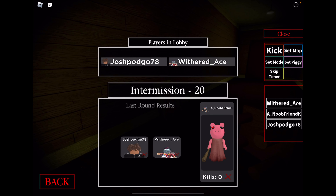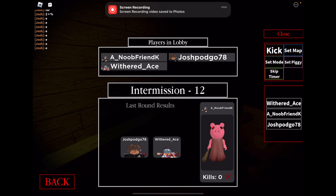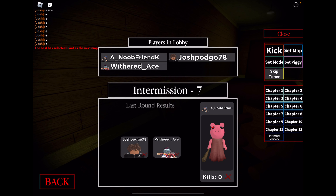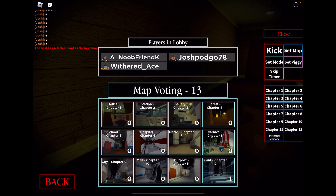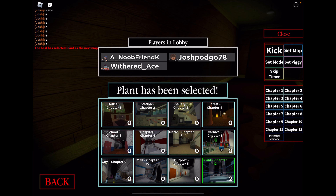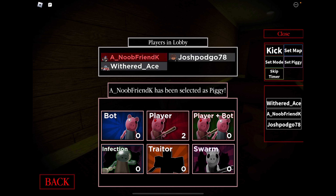Hello everybody, welcome back to my video. We are back in Piggy and today we're going to be getting the secret RB Battles badge. You do need this for the Season 3 RB Battles, so I highly recommend you use a private server for this. You want to select the map which is Plant — you need this for the badge. Then you want to select an alt or a friend that's going to be AFK to be the pig. They will be AFK the whole time and don't need to do anything, or it's going to completely mess everything up. After they've been selected, the game will start.